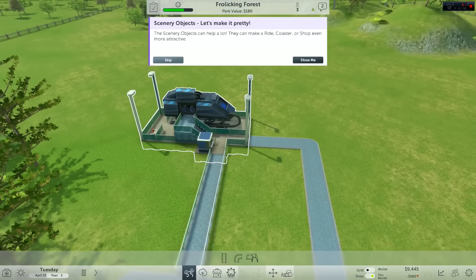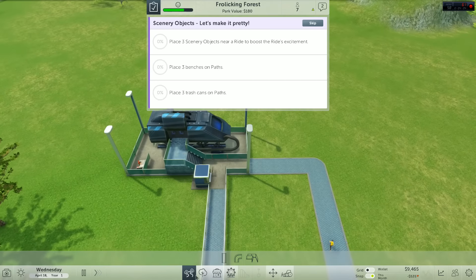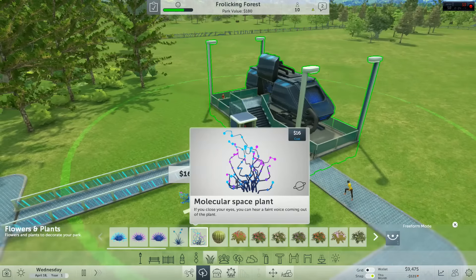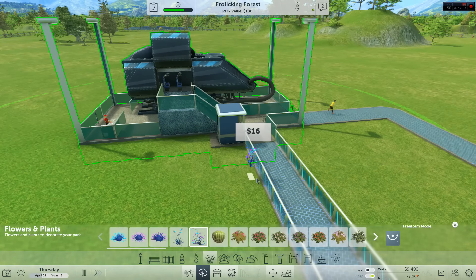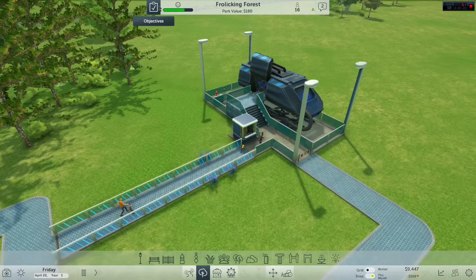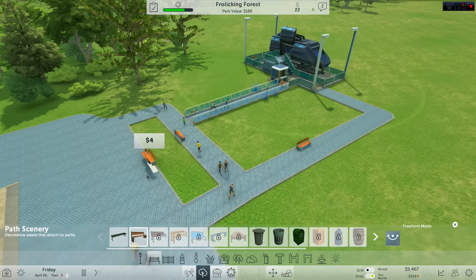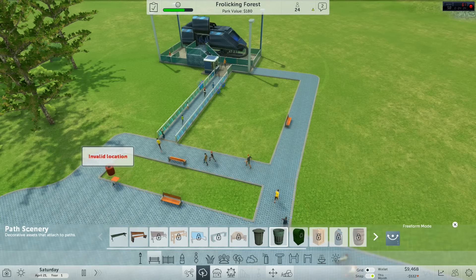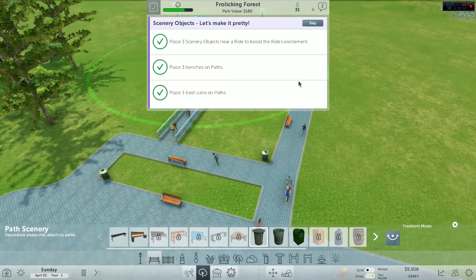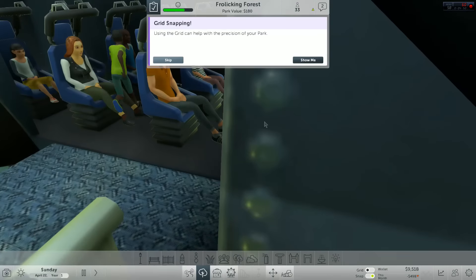That is the basics of it — it's very much like Theme Park World, which we played ages ago. Let's make it pretty. If we go to scenery, specifically flowers and plants, we have these like molecular — basically science plants. I'm gonna put some of these down, science it up a little bit. We need to put some benches down because everyone's a lazy little so-and-so, and some bins.